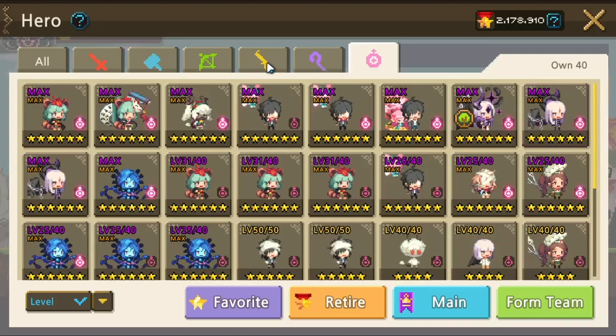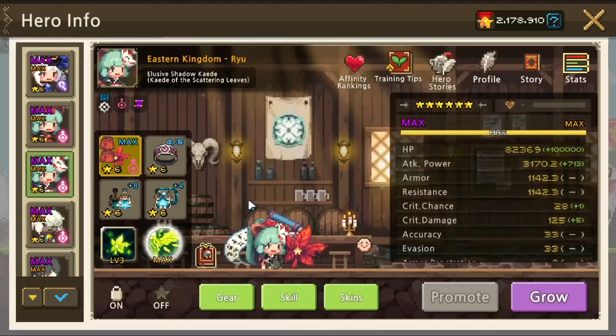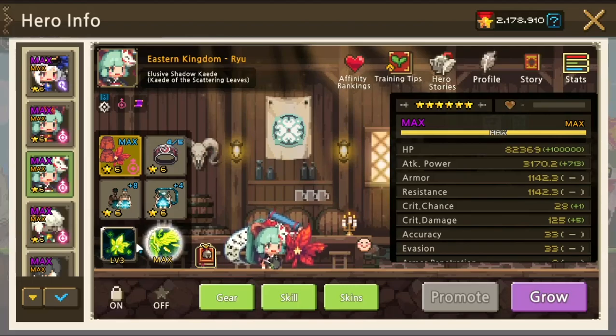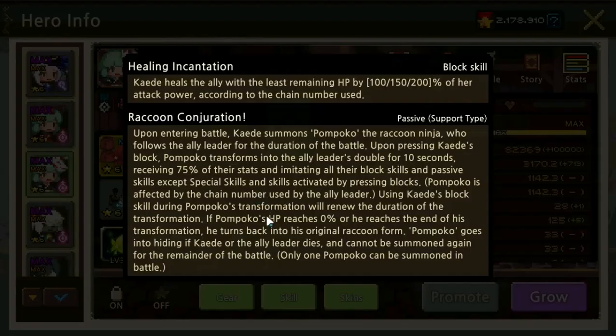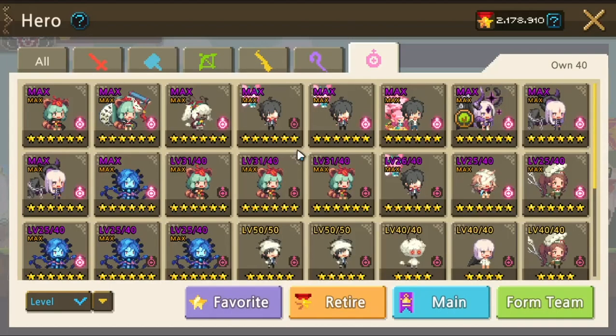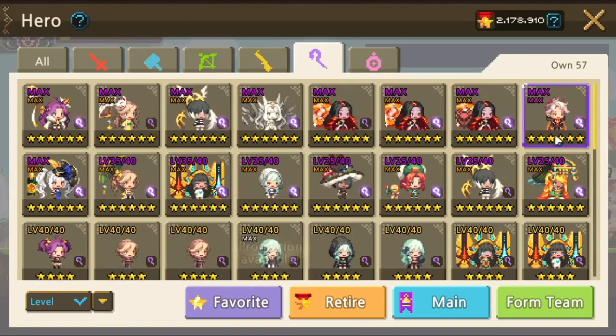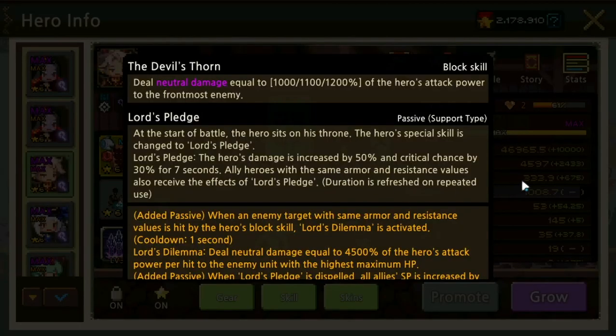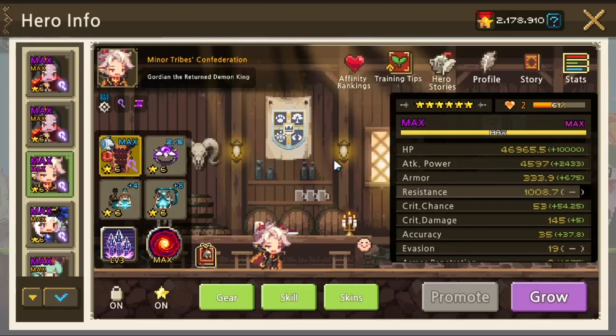This mainly comes down to whether you want to use Cadet or not. Cadet can summon a clone, and that clone will have 125% of the leader hero's stats — the clone receives 125% of the ally leader's stats upon transformation. So if you want the Cadet clone to receive Gordian's Large Pledge, then we need to design the Large Pledge build to have the same armor and resistance.